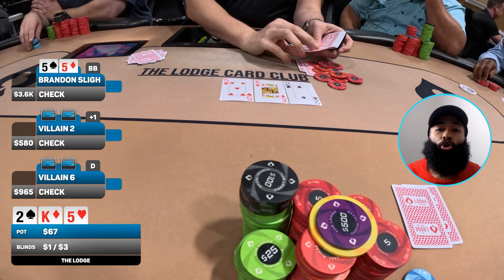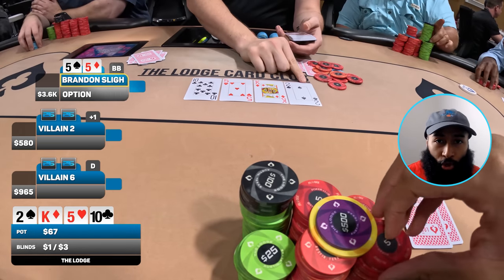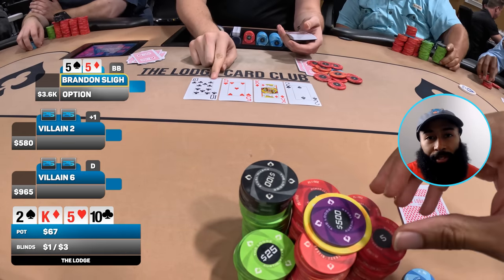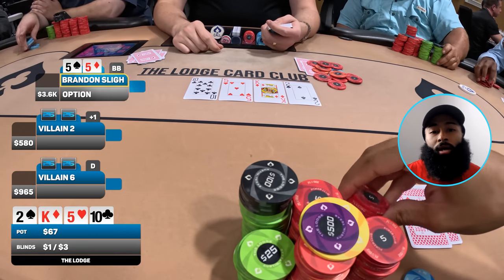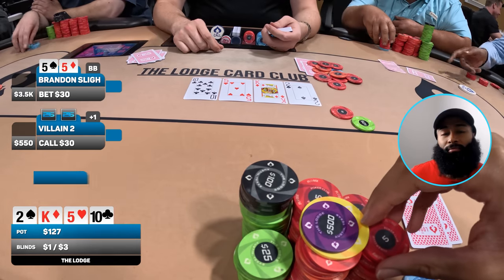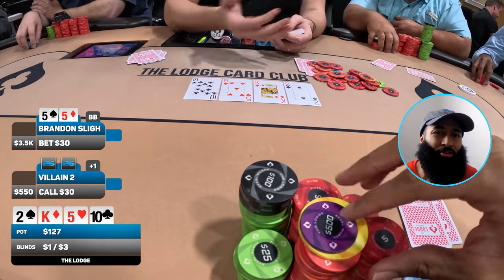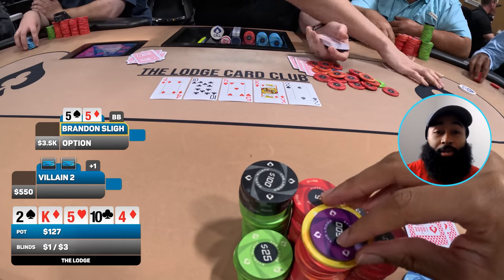Under-the-gun checks and even button checks — it checks all the way around. Not what I want. Same situation as before where I have a set and nobody's putting money in the middle. We go to the turn and it comes the ten of clubs — now a rainbow board with not many draws. I've got to start putting money in. I grab chips and make it 30 to go. Under-the-gun calls, button folds. I kind of misclicked in live poker — I did not want to only bet 30.